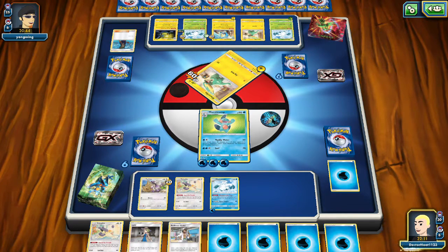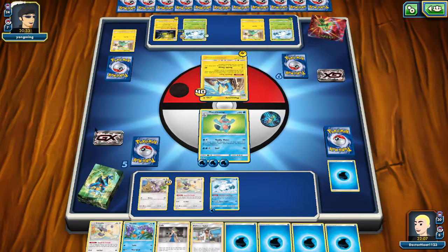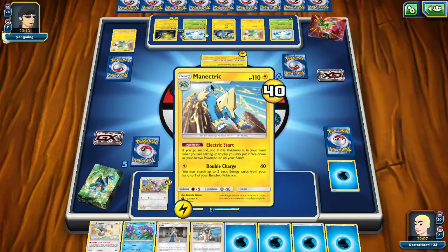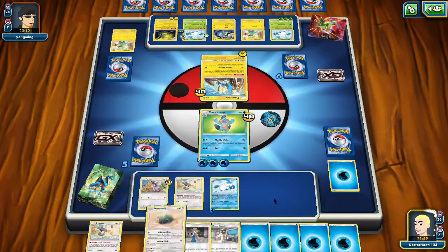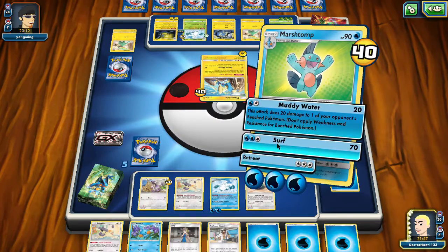Alright — another Mudkip. We need to evolve. You're dead — nothing personal, kid. Please don't hurt me though. I'm only with the grass, which is admittedly a problem. Well, that'll be powering him up. Abomasnow needs the energy. We don't want another Mudkip right now. We don't need more energy right now. Surf to take him out.